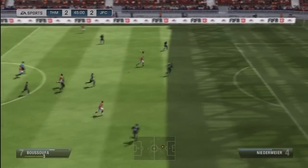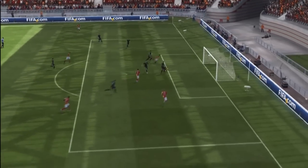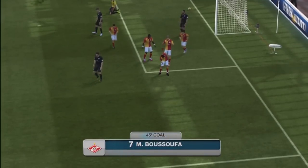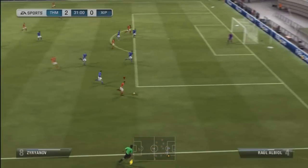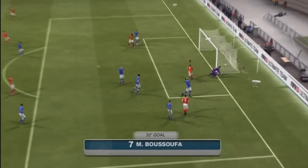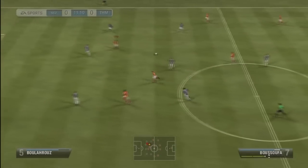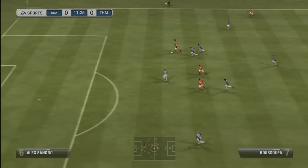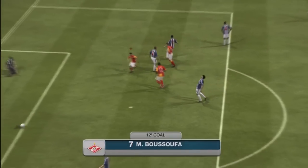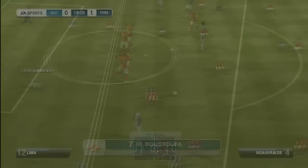Moving on to the next goal, this one was just nice dribbling, getting past the player. A defender tries to slide tackle — that's what you need to be doing with him, just hold the ball, hold that RB, and dribble in and out of players. Here he's got a header, and you don't often see him getting headers — he has 49 heading — but he can get them occasionally. That was a lovely dummy to get past two defenders, and then he smashes one near post past the keeper.